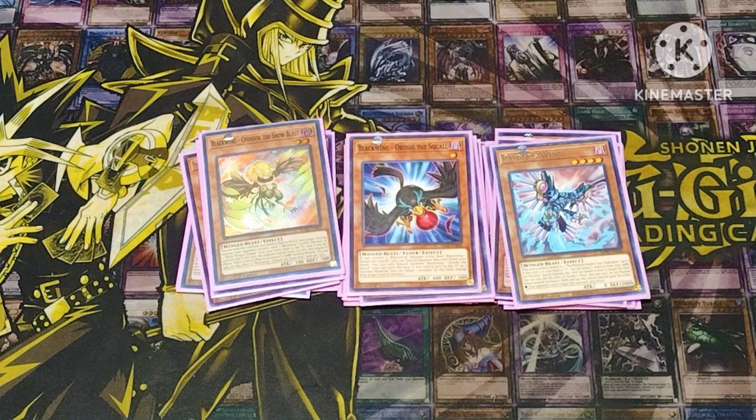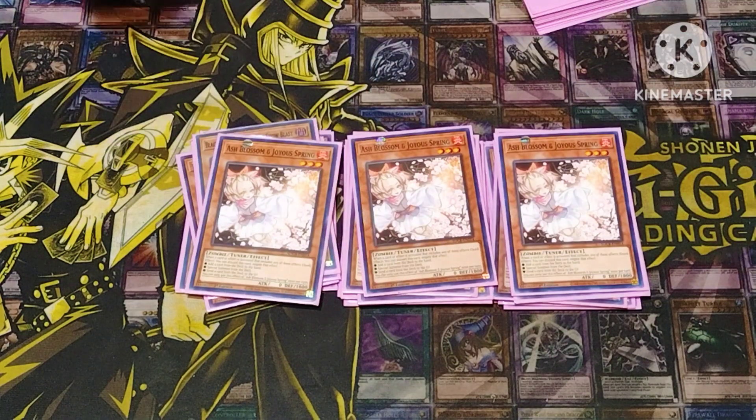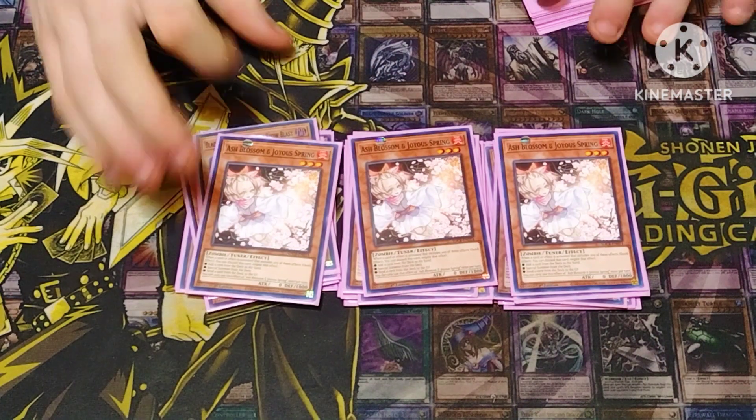One of my one-ofs that I play is Raider Swing. It's a good extender for the deck — if I want to link climb into Shurag or use it for Strix XE, that's really what it's in here for. For hand traps, besides Chinook, triple Ash Blossom, because why not.